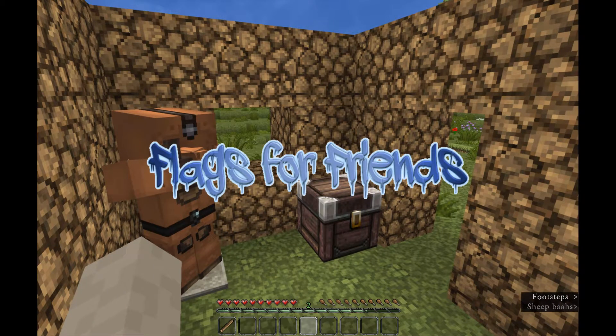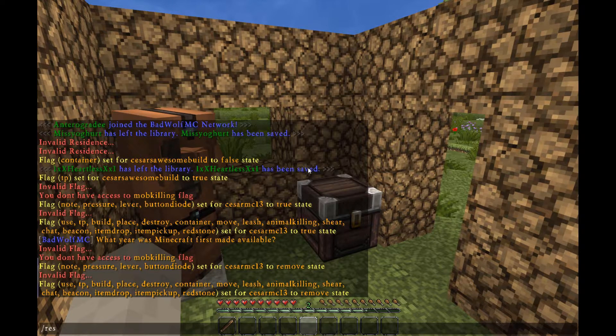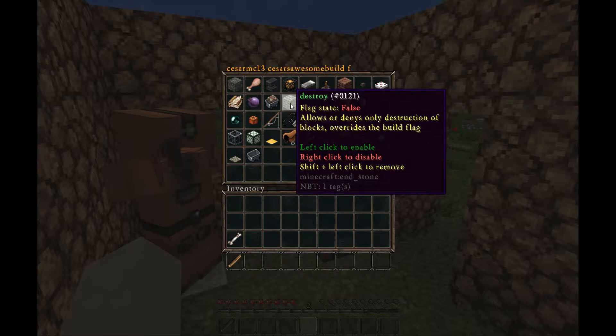You can also set individual flags for specific players. To do this, type /res pset and the player's username to access the GUI for your residence settings on that player — you'll see their name at the top. By default, most people will have false on most of these flags.